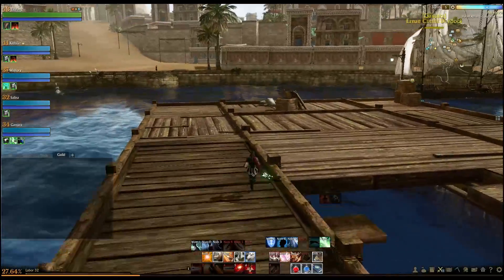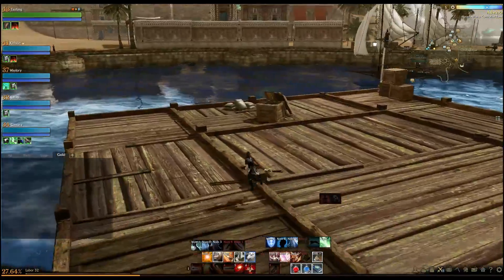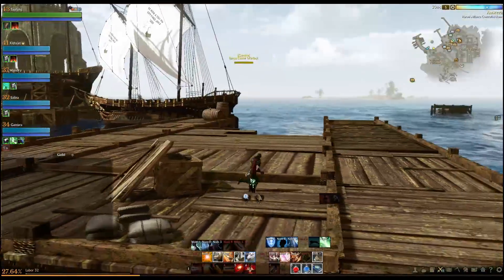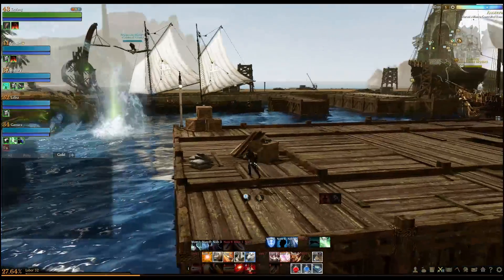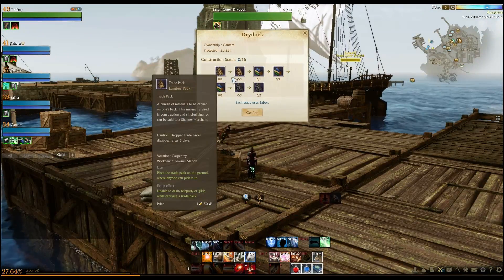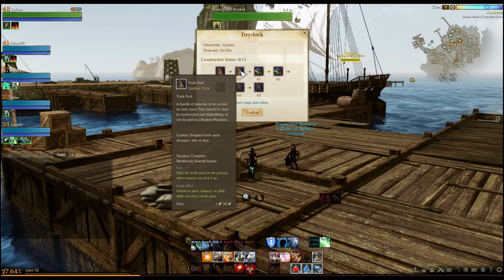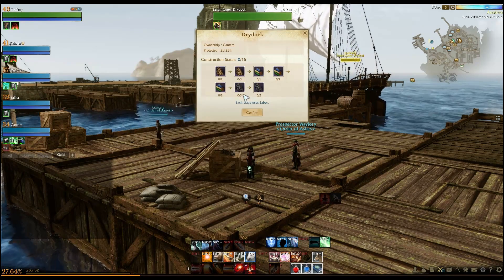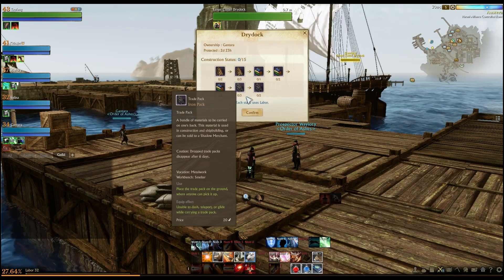It's too bad you can't leave these permanently to dock your ship when you're not using it, repair it over time or something — because these are kind of nice. We need five lumber packs, then five fabric, then five iron.